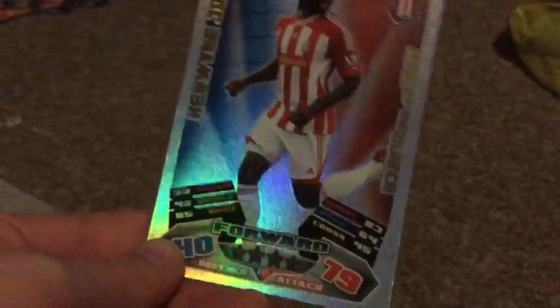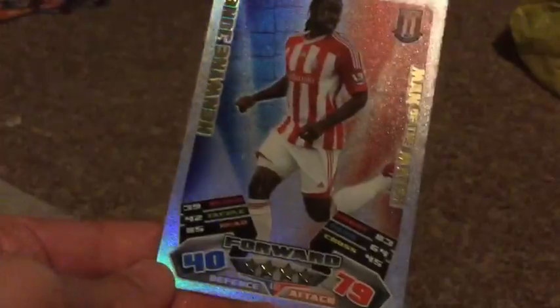I accidentally dropped it. It's a Man of the Match — I just can't pronounce this. Jones is the surname — Henween, something like that. It is a Man of the Match, 4 star rated, 79 attack, 40 defence. And this is the season where the small sets were introduced.